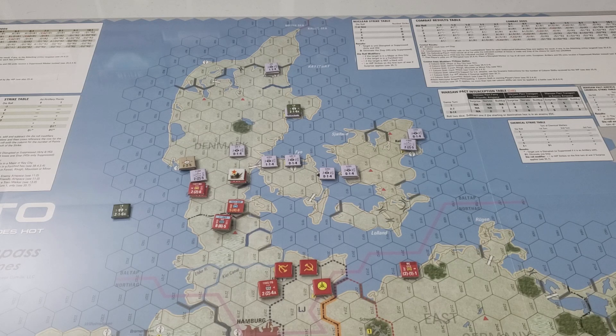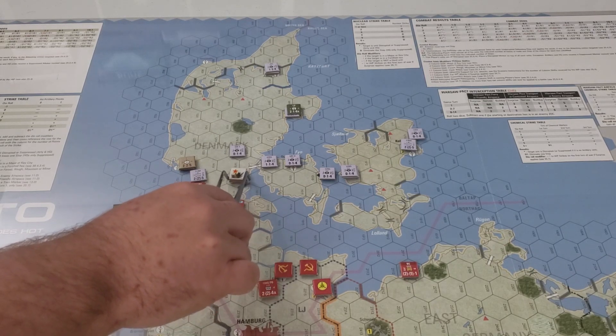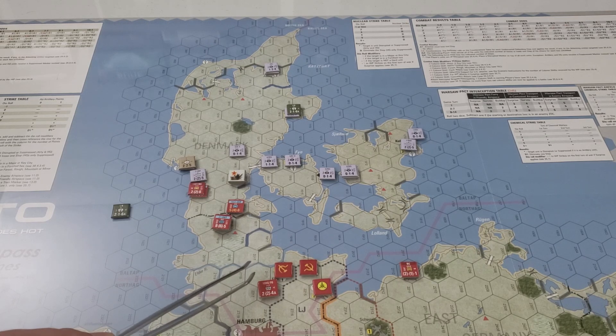I'll probably do another video as a postmortem on what I did wrong — and believe me, I could have done things better. It's almost embarrassing. HQ supply phase: we are fine for HQ supply, we are good to go. But for movement supply I do have to double-check. Counting out the supply range: one, two, three, four, five, six — these guys, I overextended. I probably should not have advanced.